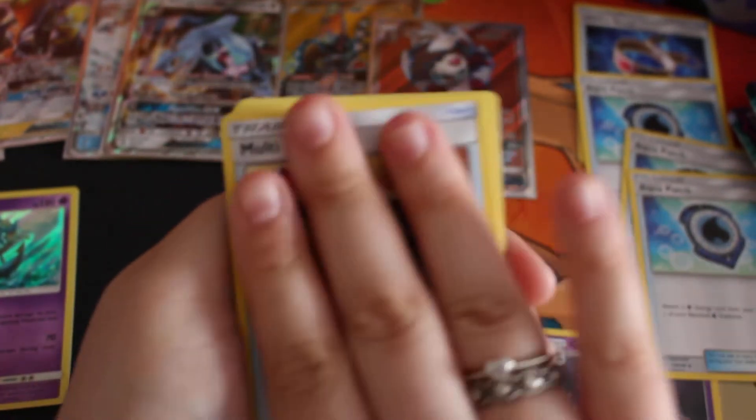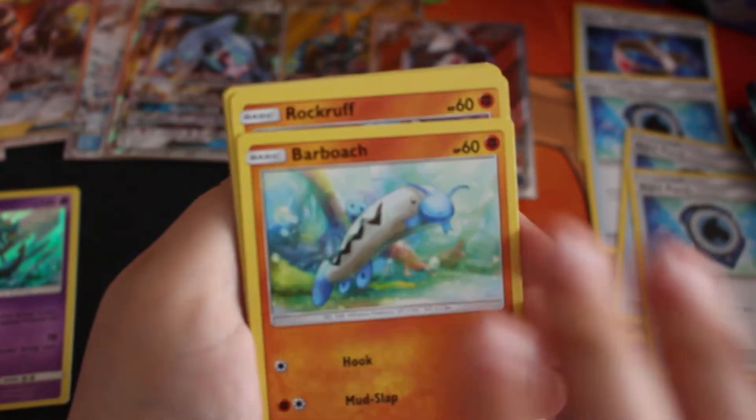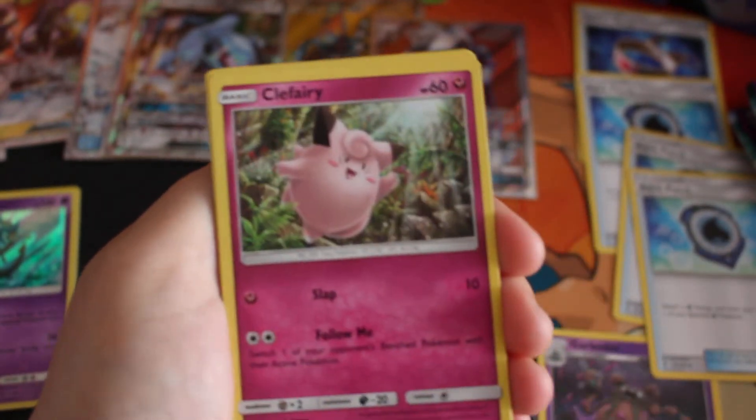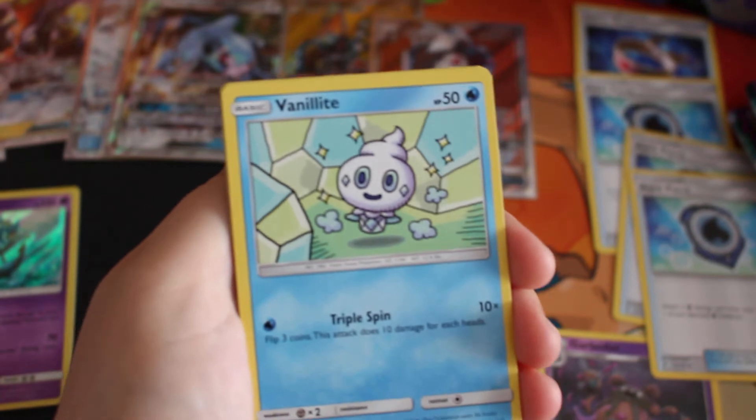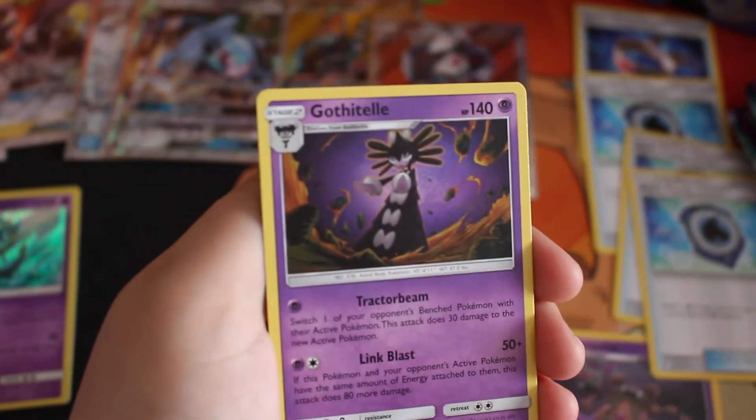Fighting Energy, Multi Switch, Sableye, Fletchinder, Barboach, Rockruff, Clefairy, Vanillite, Wishiwashi, Sharpedo, and a Jangmo-o.